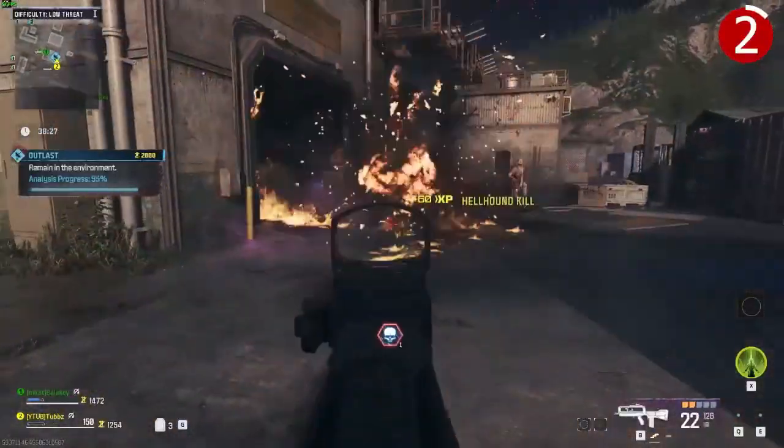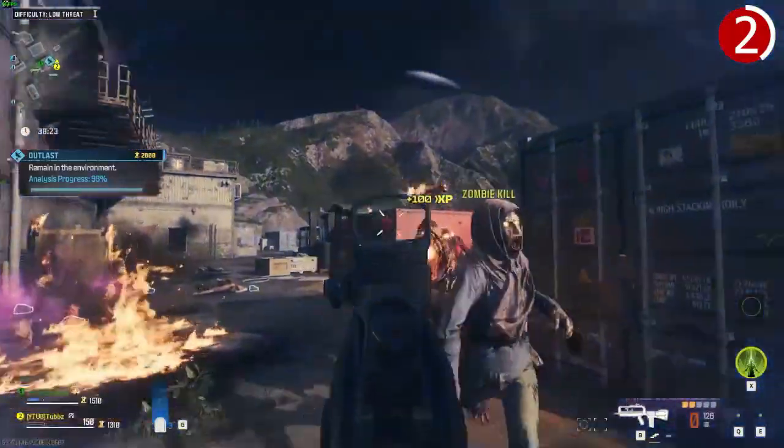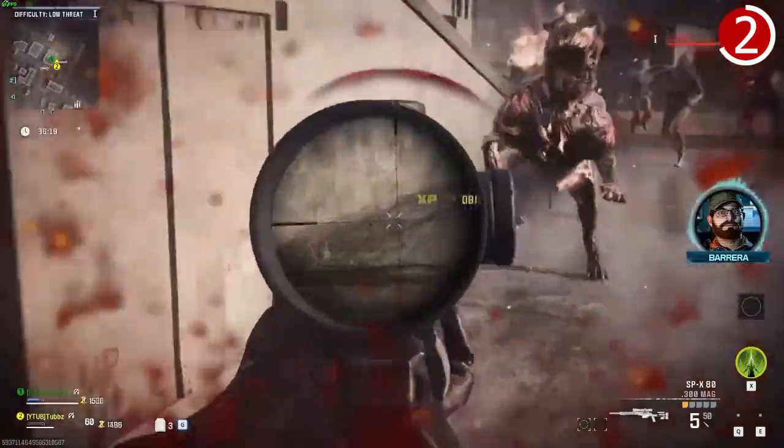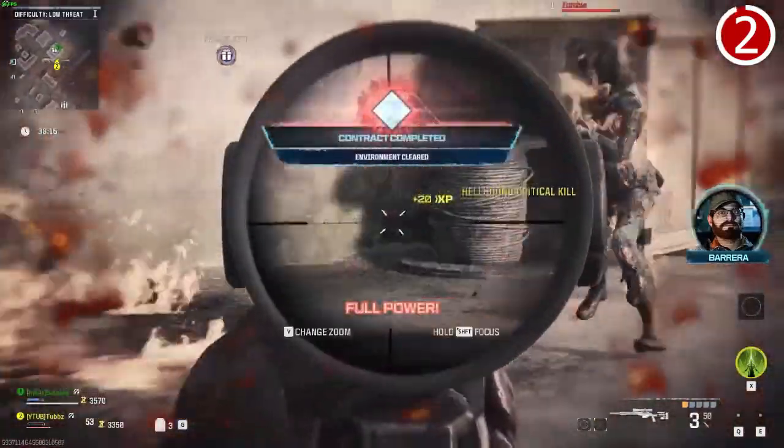Kill Hellhounds as fast as you can. They will always outsprint you, especially without Stamina Up, and they will down you if you don't take them down quickly enough. They hit pretty hard, and especially if there are multiple of them, you don't stand a chance if you're not taking them out first.